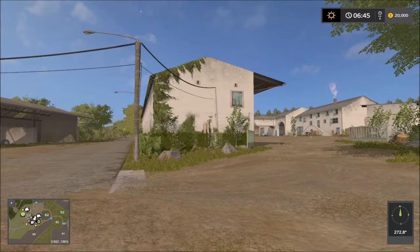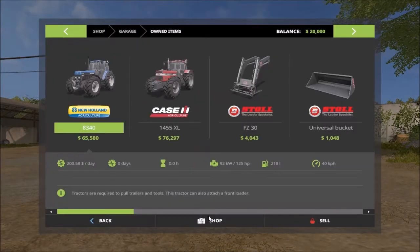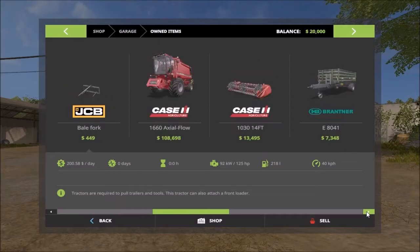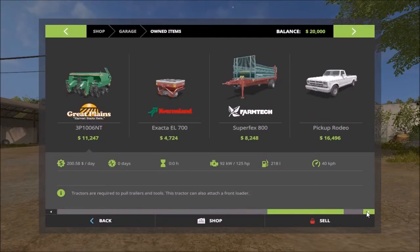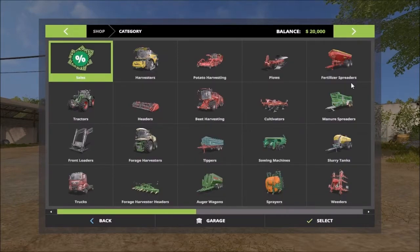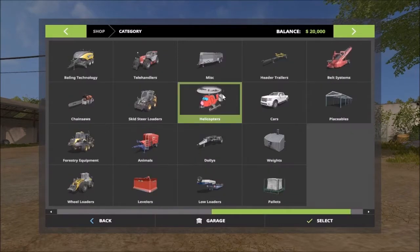Let's see what machinery is given. It looks like standard machinery — no heavy duty stuff. We have the JCB basic harvester and field equipment. I already have a runabout so I don't need to buy one. The only thing I'll have to buy is the helicopter and then we have the washer. So let me head over to the helicopter.